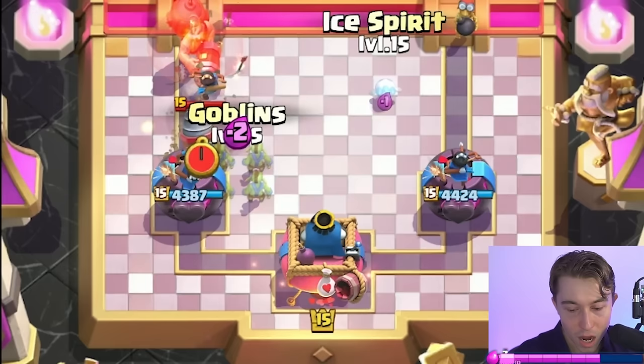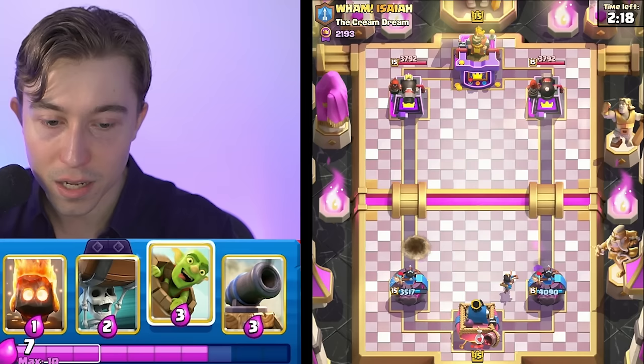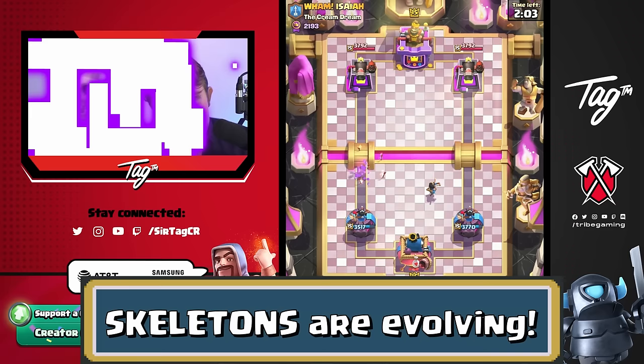We're going to try to defend this minimalistically by going in for the Goblins, and then probably nothing else. I think if we go for Wallbreakers, we want to go for something else with it — maybe something like Goblin Barrel here, and then Wallbreakers as well, and then try to go Goblins on the right-hand side so we can force out Elixir simultaneously in all directions. I don't think that we're going to get that much damage, but we are cycling to our evolutions, so we can get them in a pretty sketchy position if we can get Evolved Skeletons on the field.